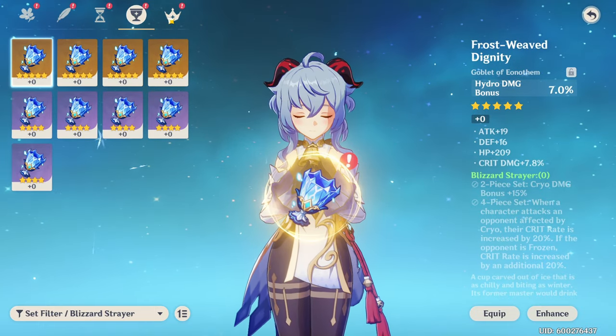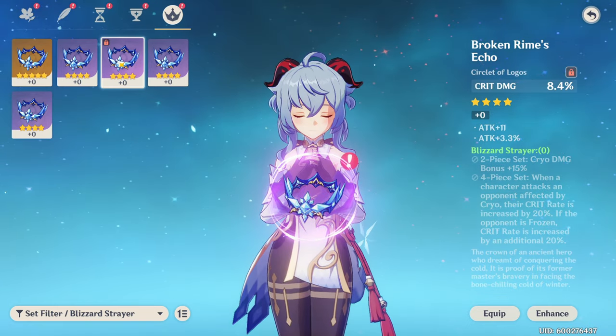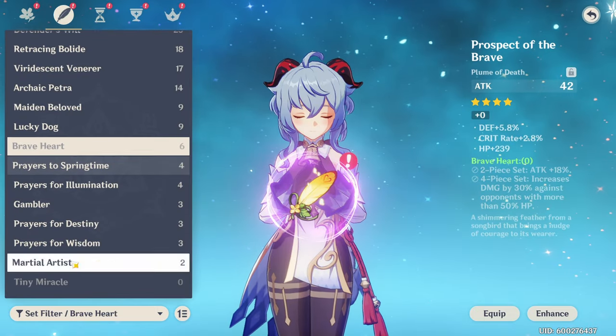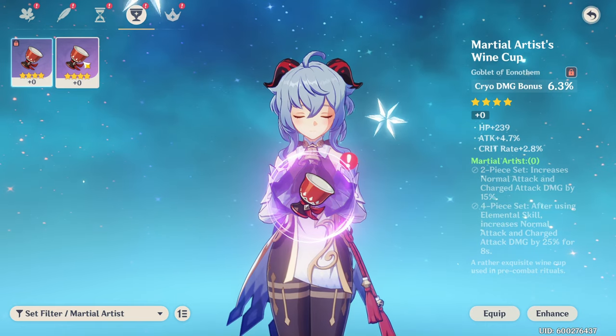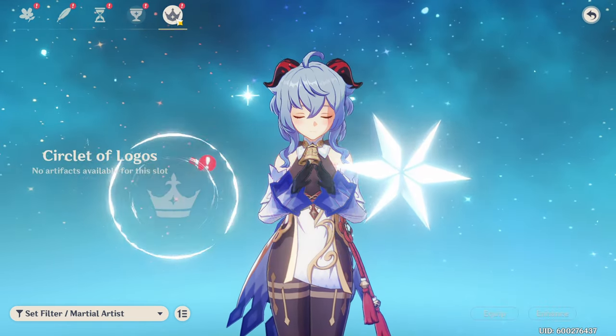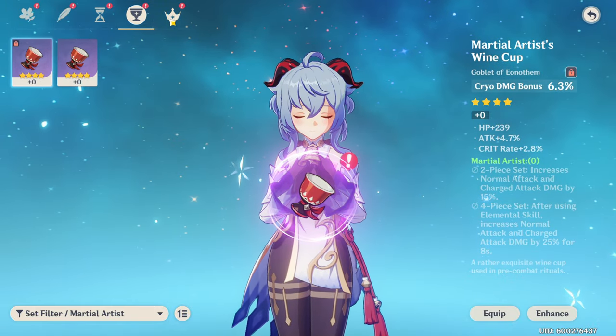Another classic option is two-piece Blizzard with two-piece Gladiator, giving 18% extra attack percent and 15% extra cryo damage. You can also consider the Martial Artist set for about 25% extra normal and charged attack damage after using your elemental skill, though it's probably not your best option since other sets are easier to farm.